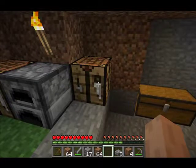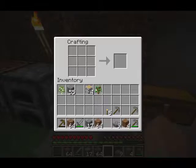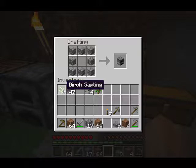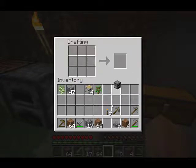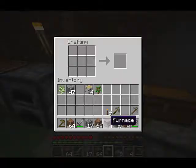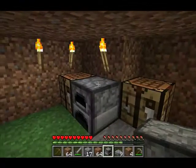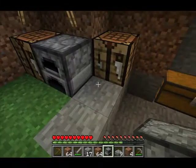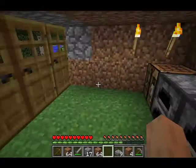I believe you know how to get stone. Once you get the stone, take it and put it on the crafting table in this order. Once you put the stone in this order, you'll get the furnace ready. Take the furnace and place it wherever you want.